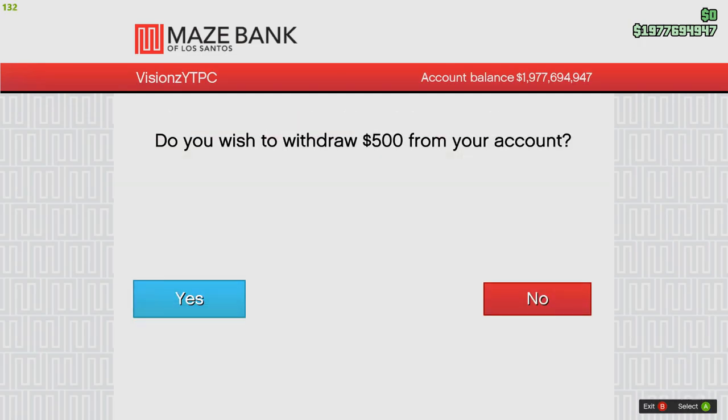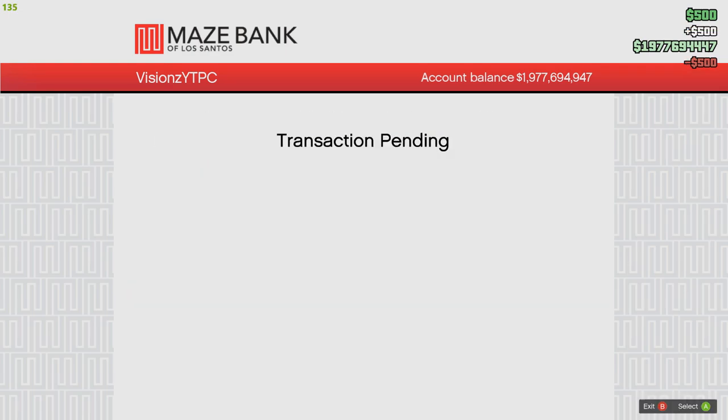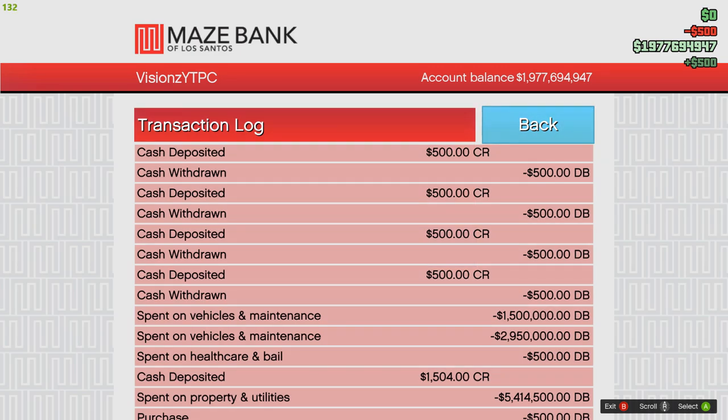Once you've done this, all you want to do is withdraw $500 from your GTA 5 character's account, then redeposit that money back in, then withdraw it again, then redeposit — and you want to do this a total of four times. As you can see, I am now showing you on the transaction log that I have gone ahead and done it four times.